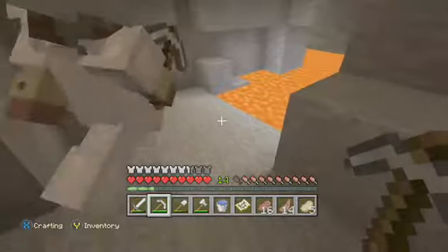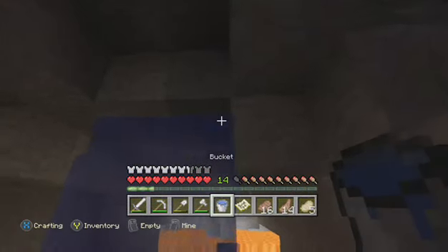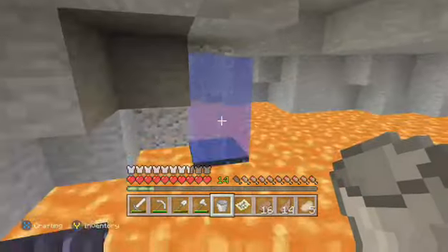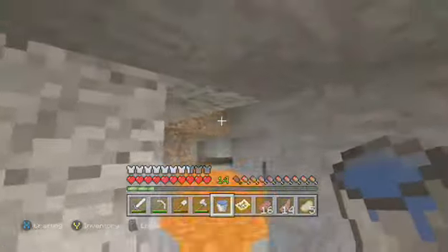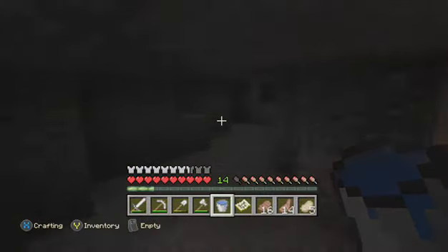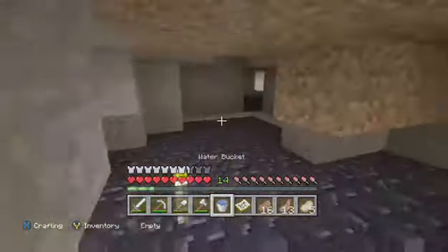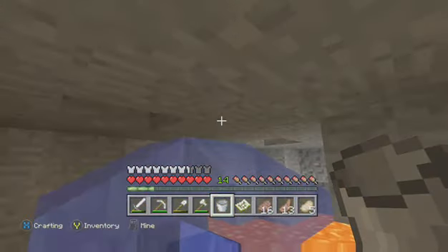What floor are we on? Put down the water - floor 12 as well. This should be good, this could be it. I put down the water right here - we'll go this way first. That is a lot of lava - that means diamonds! Have a look. Nothing here, apart from a vine which I might as well grab. Let's start going the other way.